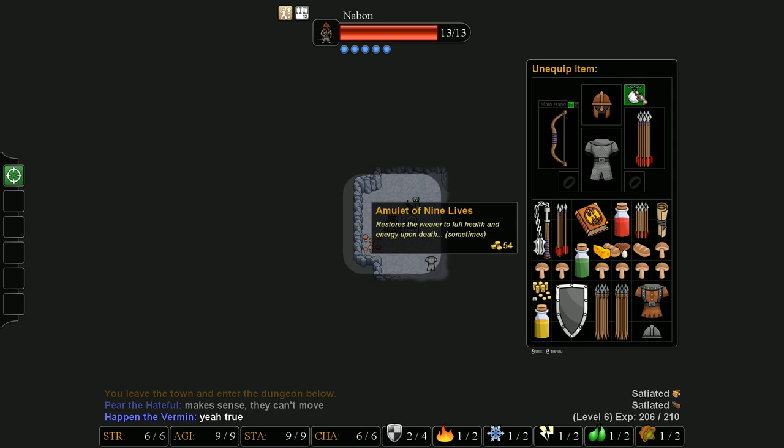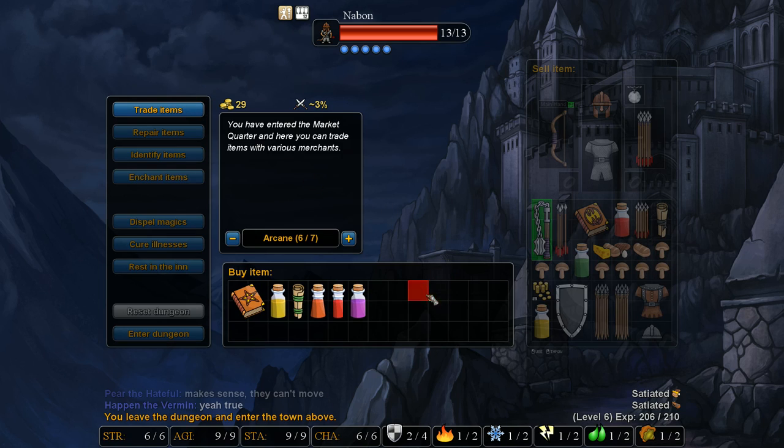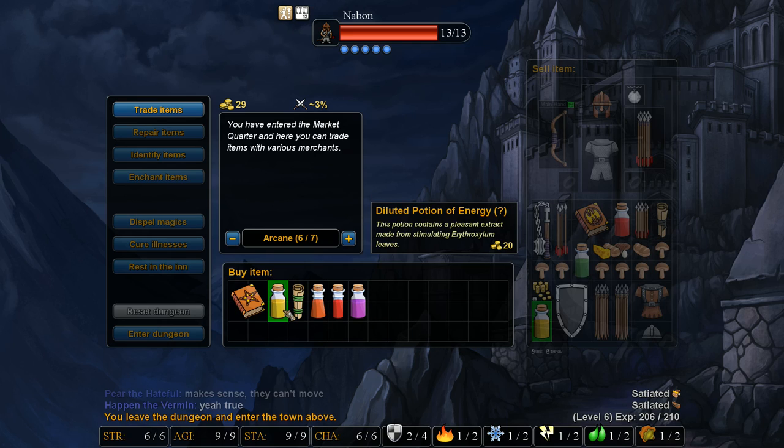I hate this amulet of nine lives - it never procs for me. As soon as I find anything better I'm going to get rid of it. I wanted to go back to the shop because the shop has something incredibly useful: this potion of insight. It's diluted so it won't last too long, but you can use it to identify items and it will make you a lot of money because identified items cost 20 gold. With this, even a diluted one, I can pick up items off the floor, identify them, and that's why I'll bring stacks of items that are somewhat valuable and stack them near the entrance of the dungeons.